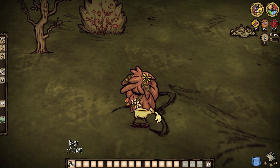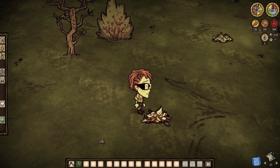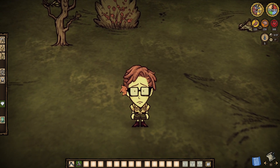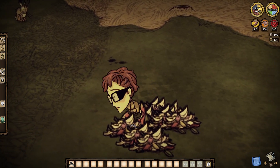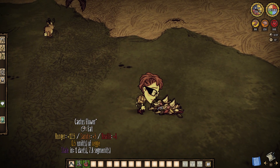But we can take things even a step further and choose to shave Wanda's hair at its half length for 6 flower petals and an instant 30 sanity. Or we can even wait until it's fully formed for 12 petals, 1 cactus flower, and a whopping 60 sanity restored. Very, very nice.